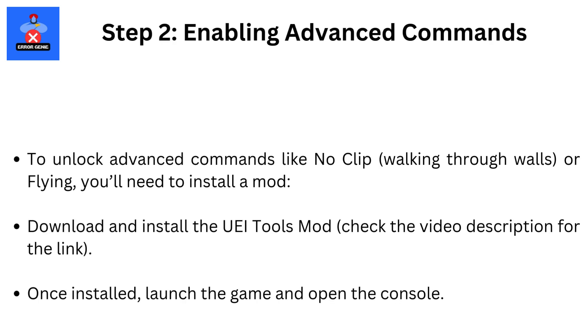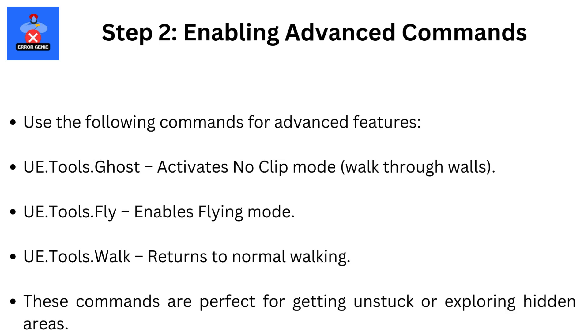Step 2: Enabling Advanced Commands. To unlock advanced commands like noclip, walking through walls, or flying, you'll need to install a mod. Download and install the UEI Tools mod — check the video description for the link. Once installed, launch the game and open the console. Use the following commands for advanced features.